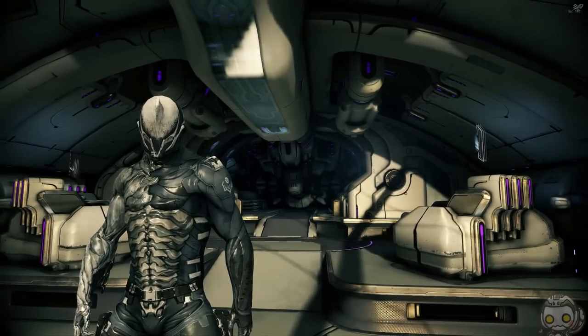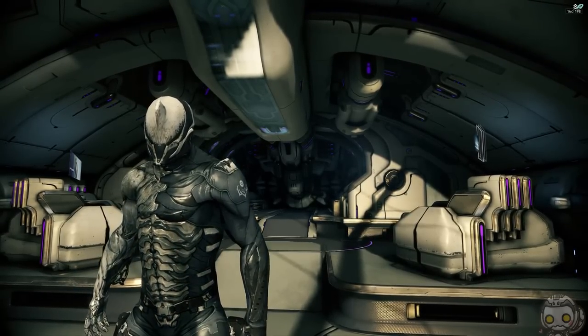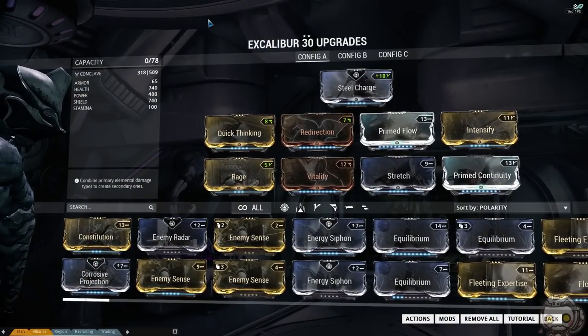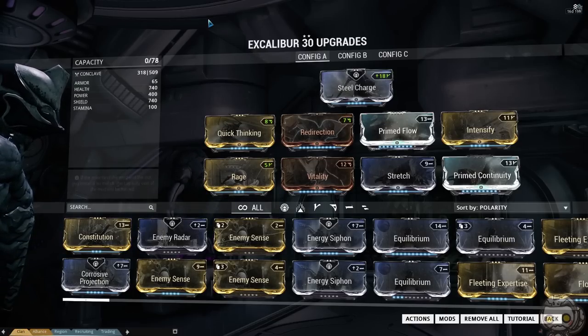Hello, this is Fate, and this is going to be my Hayden 10-0 build. First off, my Excalibur build. This is a 2-forma build with Quick Thinking, Rage, Vitality, Redirection, and Primed Flow for higher survivability. Stretch and Continuity for longer range and duration for most of my abilities, and Intensify for a better super jump.